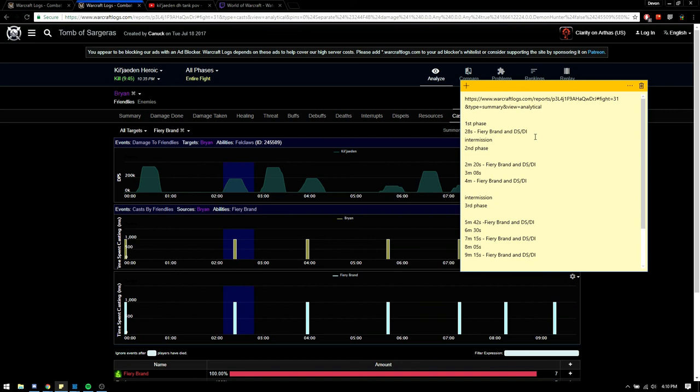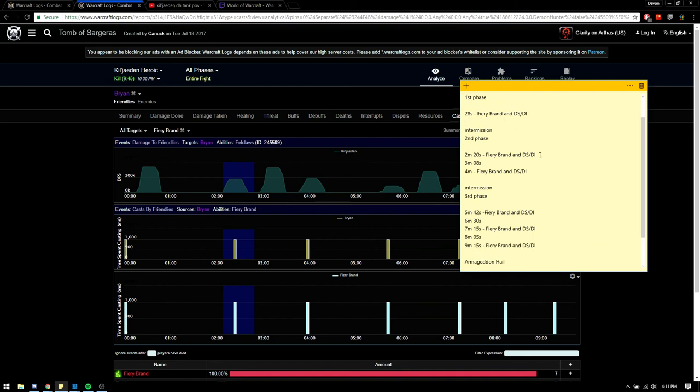So we've got the first phase done. If you have a second Felclaw here, you can use Meta there, call for an external like Sac, and have Demon Spikes up. If you don't want to use Meta there, you can use any higher damage reduction external like Guardian or Sac, with Demon Spikes tied in. You want Demon Spikes up as much as possible while actively tanking him — especially during Felclaw because it's a physical damage ability and Demon Spikes is physical damage reduction.